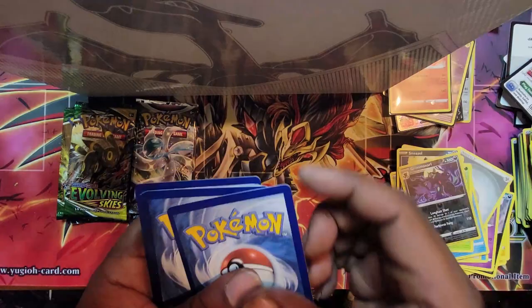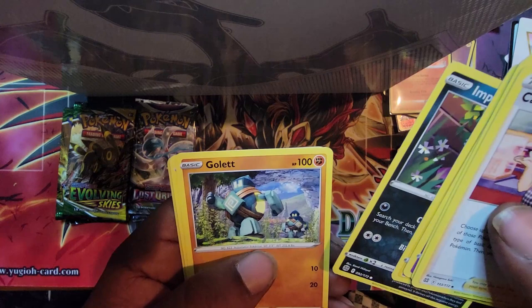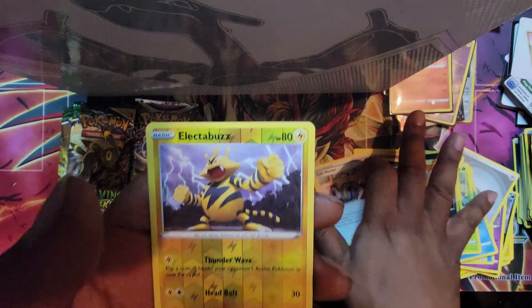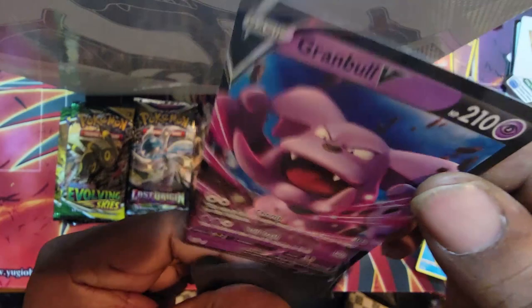Another black border — V-star card. Chef's Master, Weavile, Dustox, Shinx, Impidimp, Gogoat, Castform, Chimchar. Electabuzz — reverse holo. And Granbull V. Alright, I ain't mad. About to get into the hot stuff.